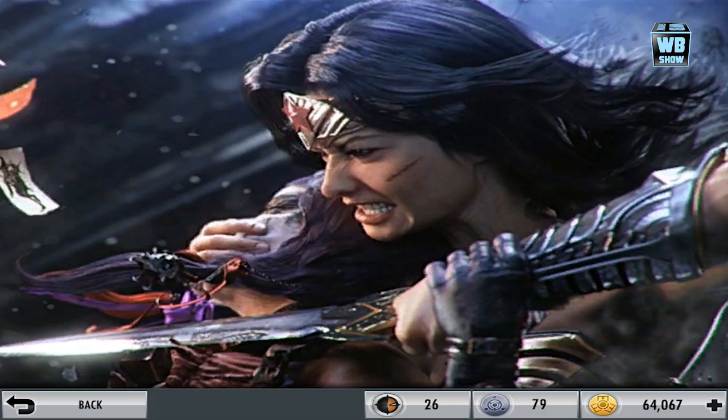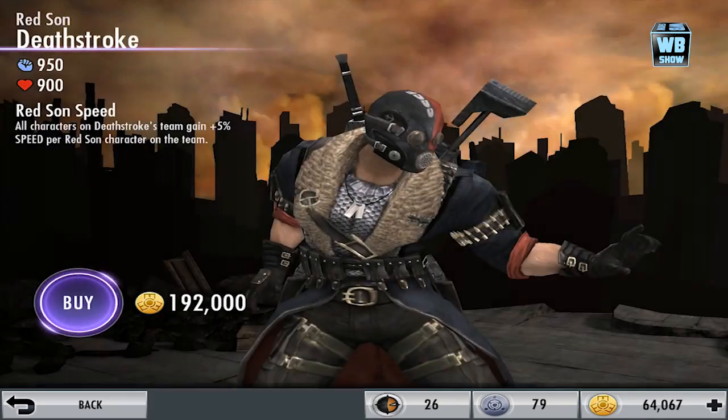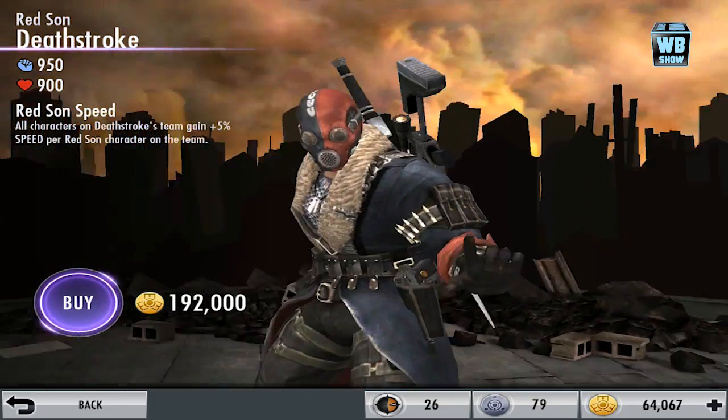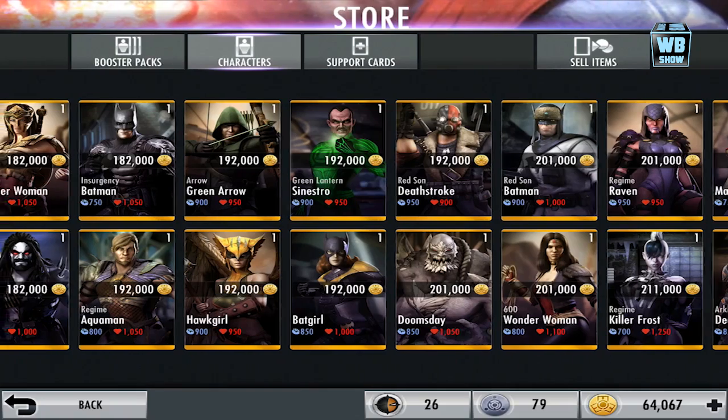Now we're gonna look at the other Deathstrokes. Here is Red Sun Deathstroke — he has one of those feathered coats on and looks like he's going underwater. We're gonna look at the other Deathstroke variants as well.